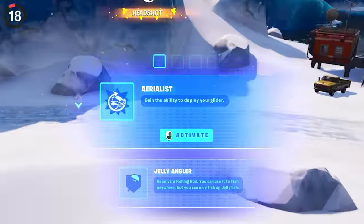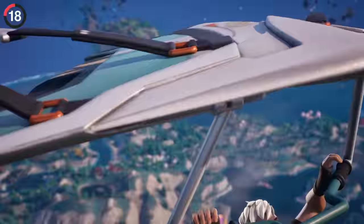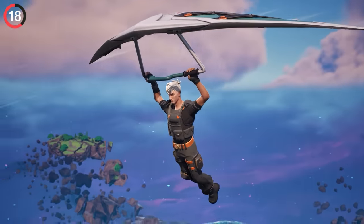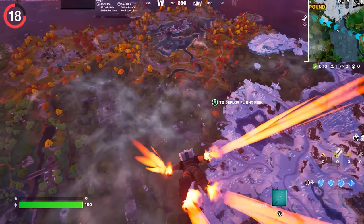Hopefully you got the redeploy perk, but for anyone who finds themselves gliding, make sure you're wearing this combo for an incredible secret. If you have Nolan Chance's back bling and glider equipped, they will work together for a special animation.